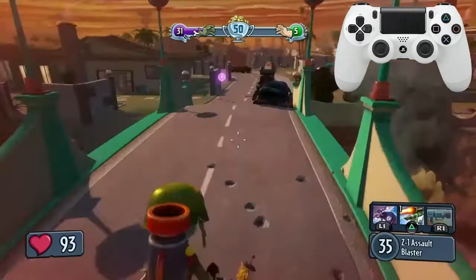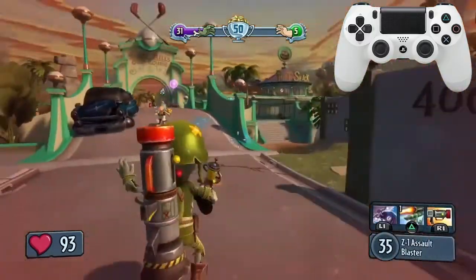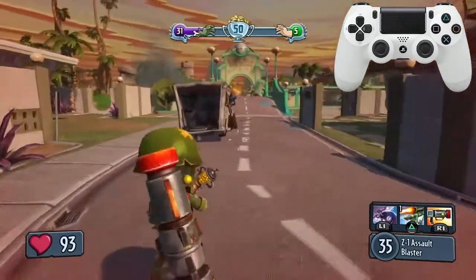So rocket leap: keep pressing X, move your right joystick, and you could stop by using your left joystick.